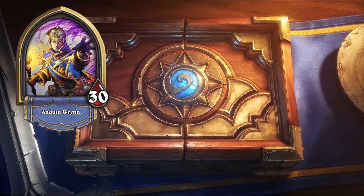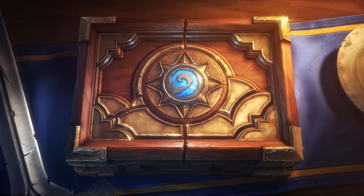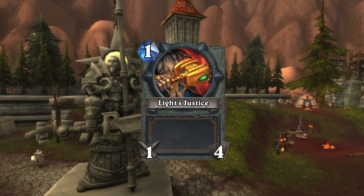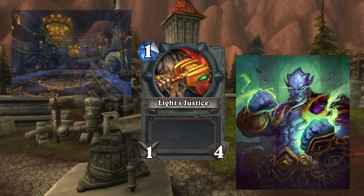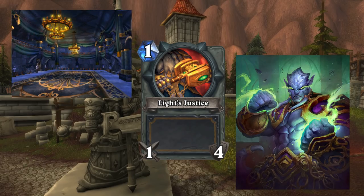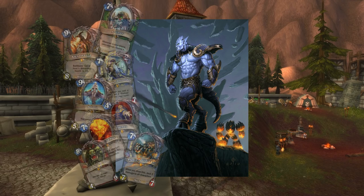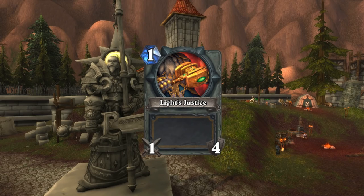Firstly, I'll cover all the Priest, Mage, Druid and Warlock weapons. Now that that's out the way, on to the Paladin. We've already briefly touched on Light's Justice in our Prince Malchazar video, as it was a weapon dropped by the Eredar in the World of Warcraft raid, Karazhan. One of the things we learnt about Malchazar is that he's a fan of all things legendary, be they cards in Hearthstone or hoarder of rare weapons in WoW. Light's Justice is one such weapon, though its stats in Hearthstone aren't really all that impressive.